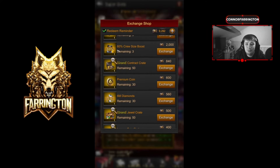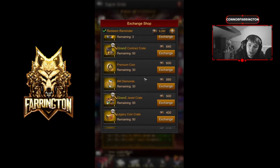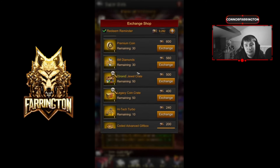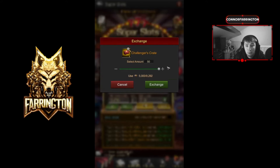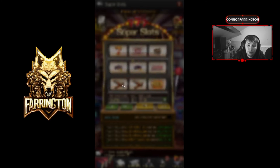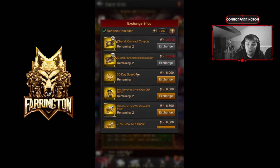Realistically, 2k isn't bad at all for a 60% cruise size — and it's four hours as well, that's actually really good. I'm quite shocked at that, I think that's pretty spot on. 160 million plus diamonds — you can buy a lot of diamonds with that. Legacy crates, crypto coins, change your crates. I do like luxury redemption coupons — I absolutely love them. I've got over a thousand myself. I could get a grand jewel if I wanted, that's how much I love them.